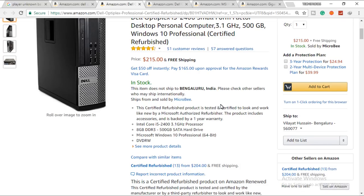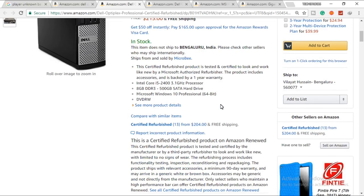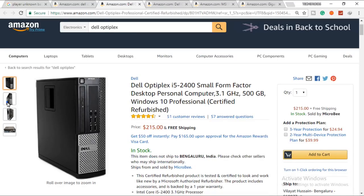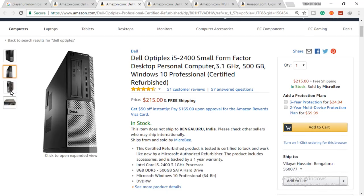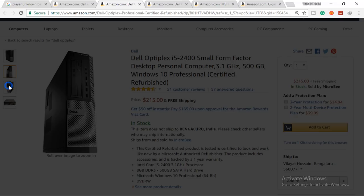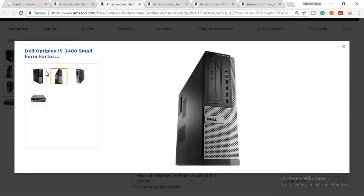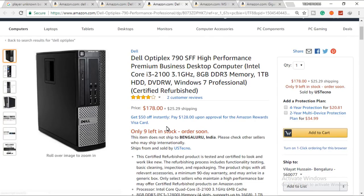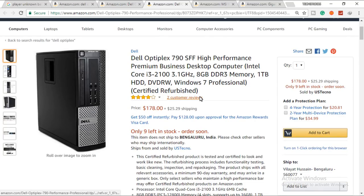My first choice is the Dell Optiplex with an i5-2400 — a quad-core CPU clocked at 3.1 GHz. You get a 500 GB hard drive, Windows 10 Professional pre-installed, a DVD drive, USB 2.0, audio jacks, and 8 gigabytes of DDR3. This is refurbished, and it's my recommended spec at only $215.